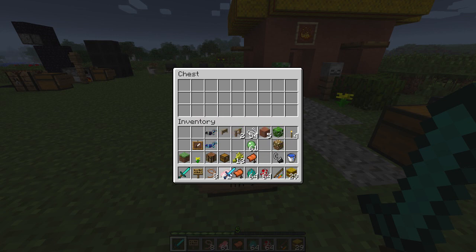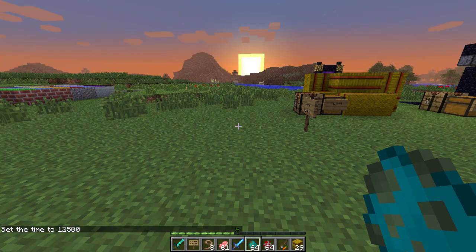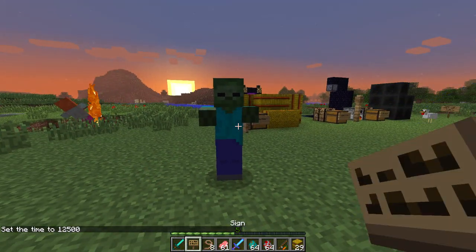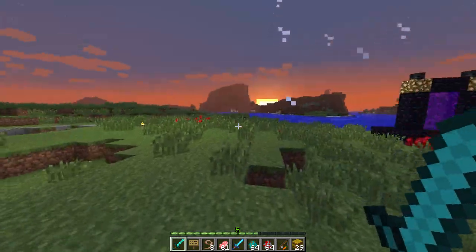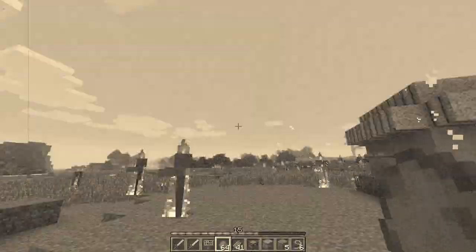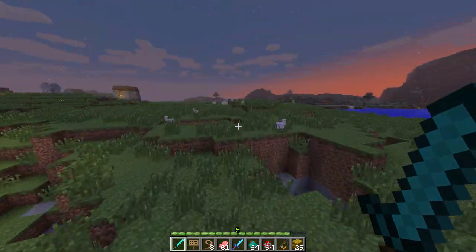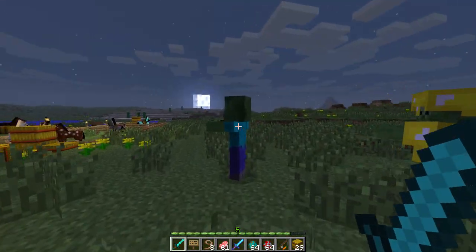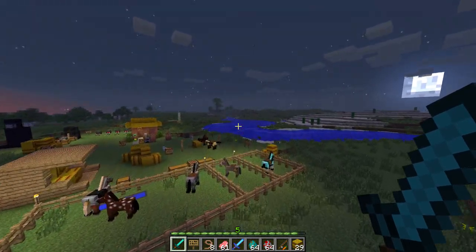The zombies that make phone calls to friends — the social zombies, the Facebook zombies — this doesn't happen the same way anymore. It still happens, like when you punch one and it calls a bunch of buddies that come help. But if you remember from the last snapshot, they were literally falling out of the sky. That doesn't happen anymore — it seemed a little overkill. It doesn't happen quite as often now.